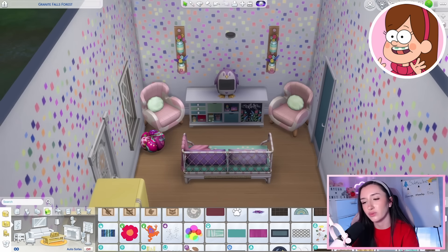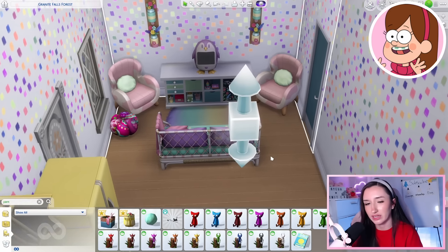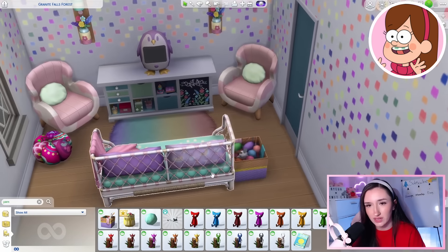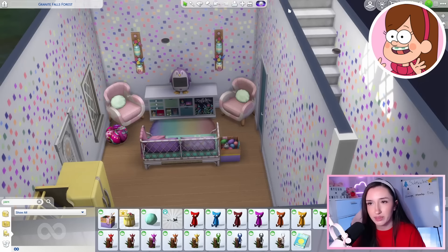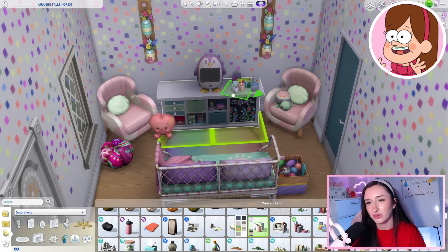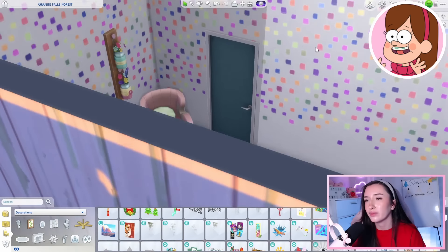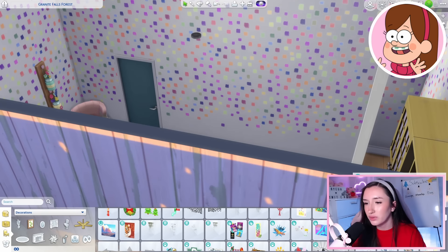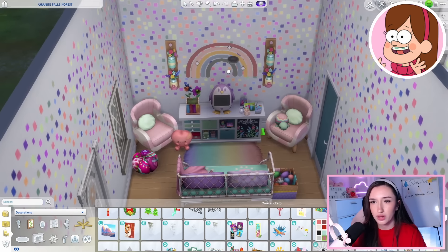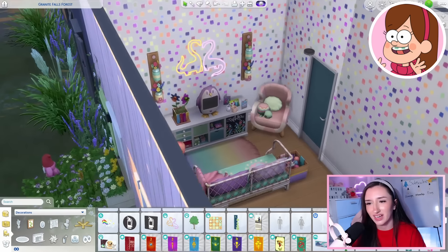We need a fun rug over here — a little rainbow rug. Let's get a bag of yarn next to her couch so she can do some knitting while watching TV on her penguin TV. I feel like we should put plushies on these chairs, and she would have birthday candles or cards out on her mantle. I want some fun artwork. We could add a little mural — a rainbow here. Or should we do the neon sign with the two dinosaurs? Yeah, I want to do the dinosaurs.